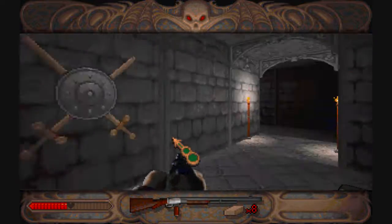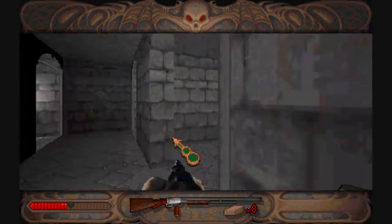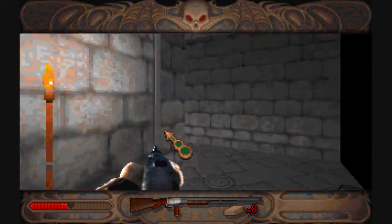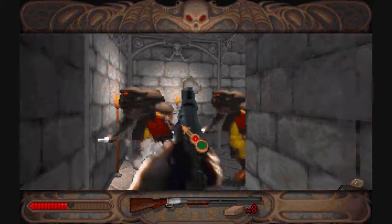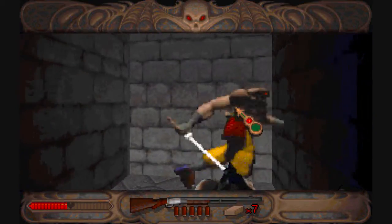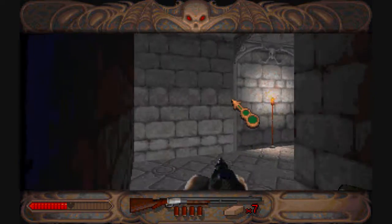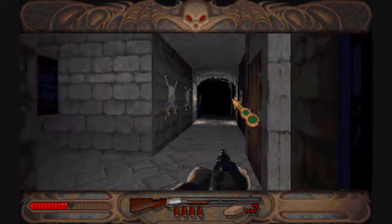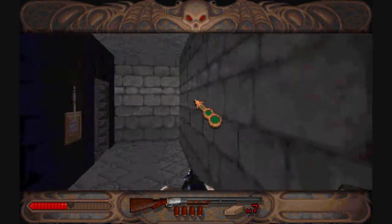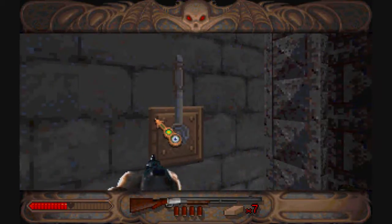I've wandered around in what looks like a total circle. I got a key, which is nice — it's always good to have. Overall I have a bunch of very little. These guys are just lining up for the slaughter. He almost figured it out, but then realized it was a dead end. Doesn't look like there's anything left down here. Okay.